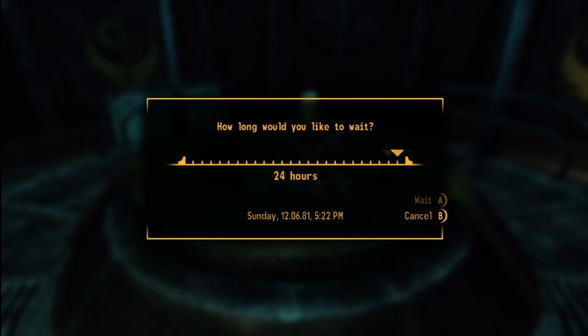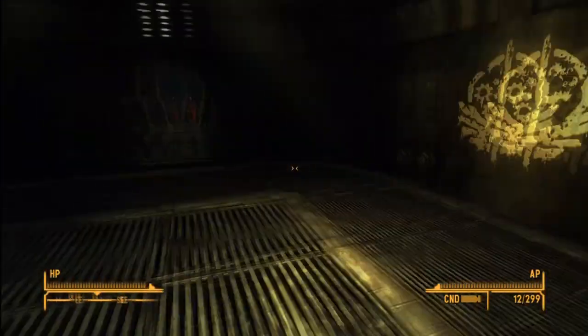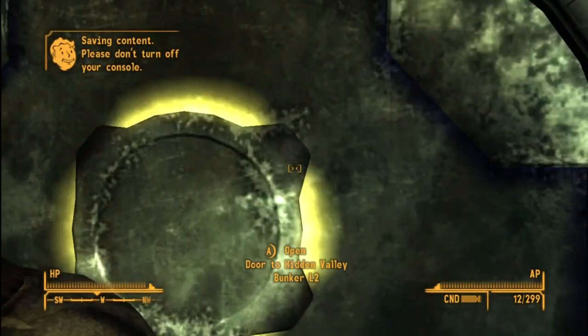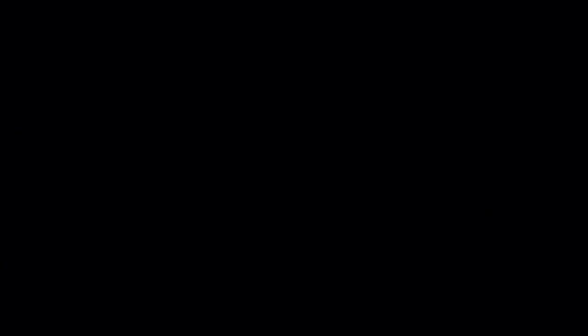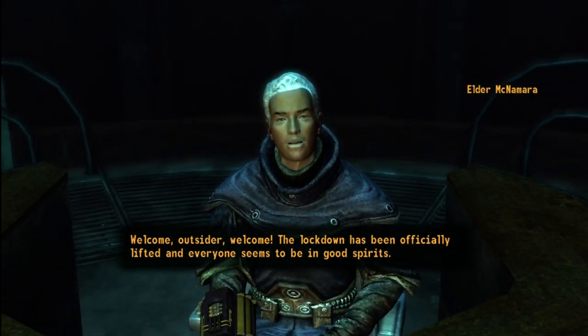And you're going to want to talk to Elder McNamara — he's just going to be like, 'I'm going to lift the lockdown,' because the Brotherhood has been on a lockdown in that bunker ever since they lost Helios, which most of you already know probably. So you're going to want to wait 24 hours, go out of the Hidden Valley Bunker — Ellie steps out of the room — and then come back in.